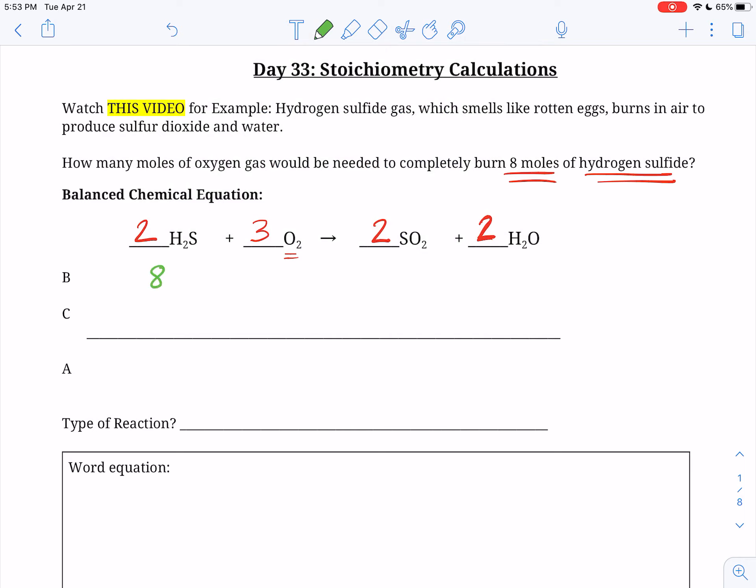Eight moles of hydrogen sulfide is what I'm starting with. So before I'm going to have eight, I'm going to use up those eight to end up with nothing, because I want to completely burn all of it. Now remember the change line is the important line — once I know I have eight moles of hydrogen sulfide, that has to continue all the way across this row for the change, because the whole entire reaction is going to be based on the fact that I had eight moles of hydrogen sulfide to start with. Since this is not even ratios — it's two, three, two, two — everything's going to have to change up a little bit.